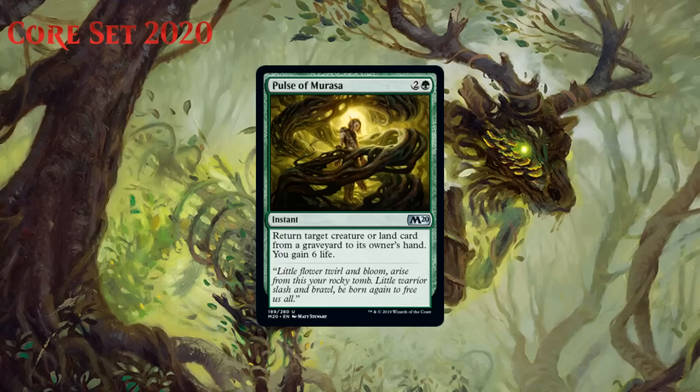Next up we have Pulse of Morasa, which for two generic and a green is an uncommon instant that says return target creature or land card from a graveyard to its owner's hand, and you gain six life. This is a reprint and one that surprised a lot of people last time we saw it, including me. We see effects that let us return cards to our hand regularly, and most of them aren't all that good unless attached to a creature. However, this one is an instant and it gains you life — those two things make it significantly stronger. The six life you gain can essentially reverse any tempo you lose by not playing a card the turn you play this, and being instant speed means you can keep your options open until the end of your opponent's turn and maybe get back your great creature they just killed. I don't think all of that means it's first pickable, and it can be dead for a significant portion of the game. Running more than one can sometimes be a liability, but I think every green deck probably wants the first copy. I'm giving it a C+.